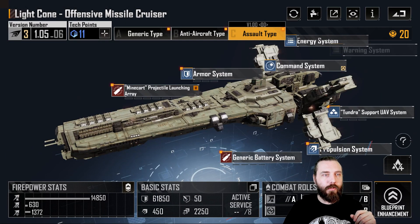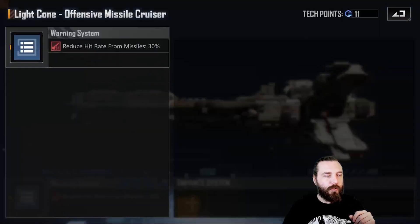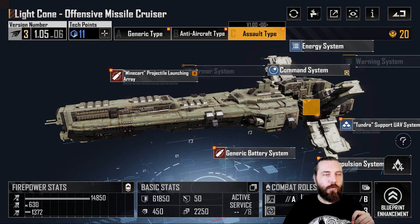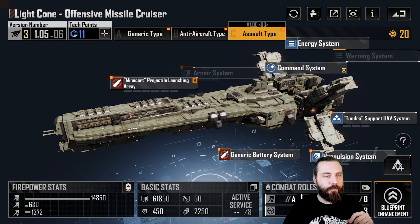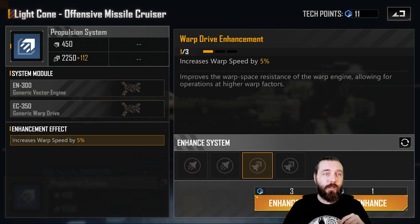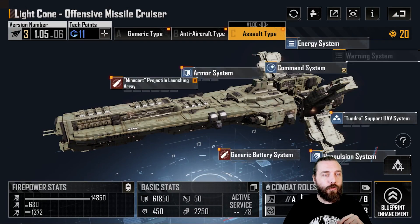You've only got three slots to play with here. The warning system again doesn't do anything — flat out ignore it unless you want your ship to look shiny. Same base stats for propulsion: double cruising speed and a single warp speed, and you're done.